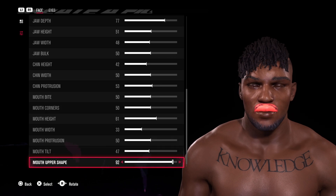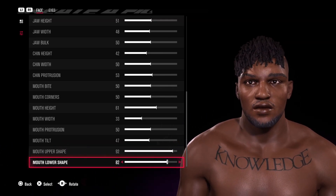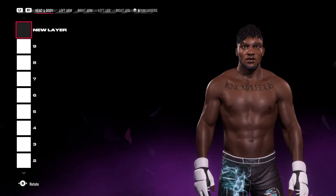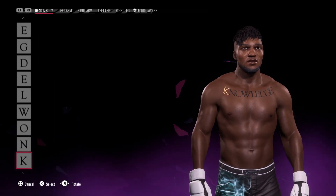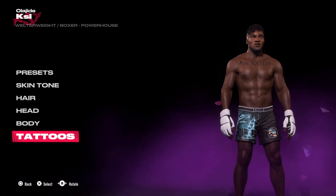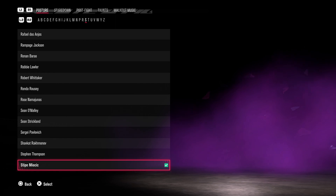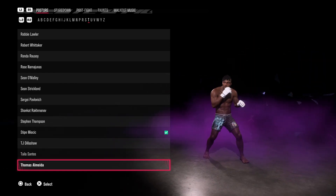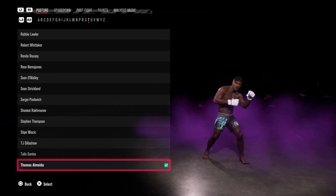I think KSI could probably make an entrance on WWE as well — I could imagine all of them lot on there later in their careers when they're done with boxing. They've got the big egos, they clash well with each other. Anyway — Gaudy Font number 11, spelling out 'Knowledge' on the chest, and that's a wrap for him. For the clothing I went with UFC gear that came with the game, and for the stance — Thomas Almeida. That's the style we're looking for. Thanks so much for the support, catch you guys later, peace!